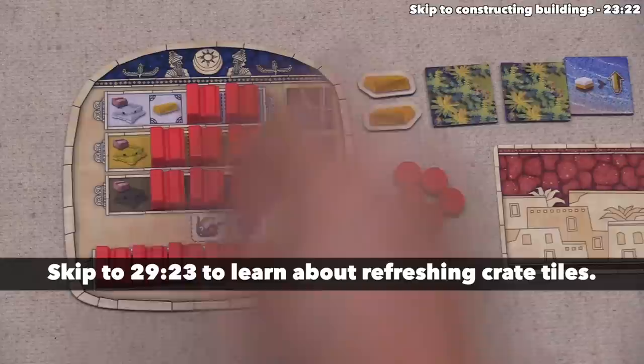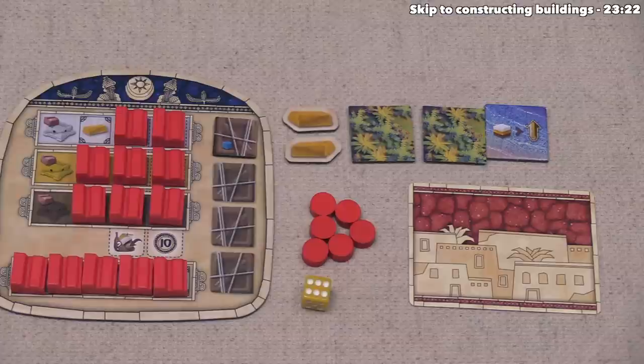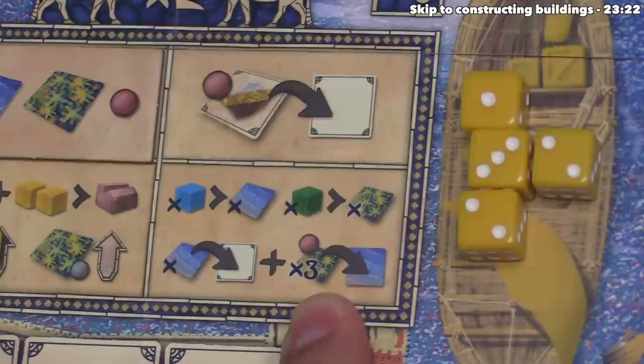Red has decided to flip their blue crate, gaining one blue resource, allowing them to take one regular water tile from the supply. They could spend green resources or gold for more garden tiles, but they're happy with two garden tiles. Now they move into the second part of the gardening action, where they can place as many water tiles as they want, then place up to three garden tiles onto water tiles within this district.